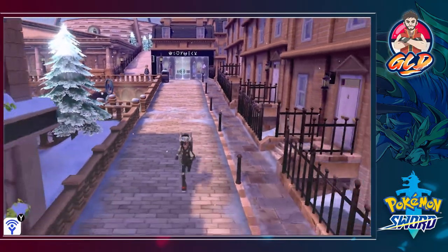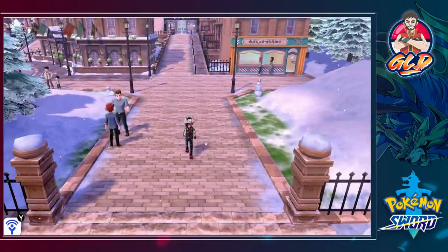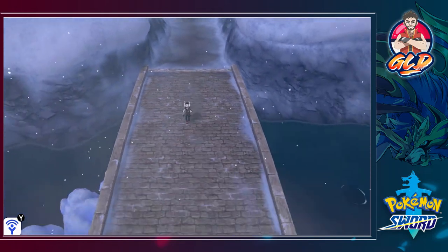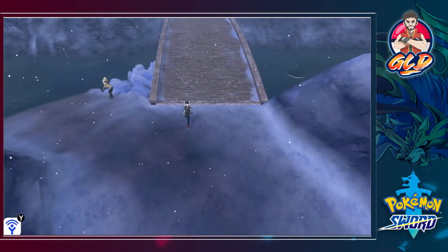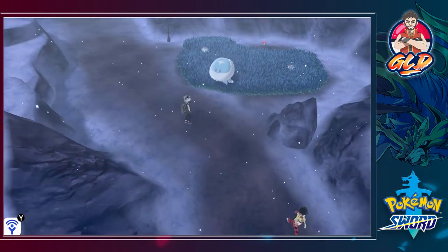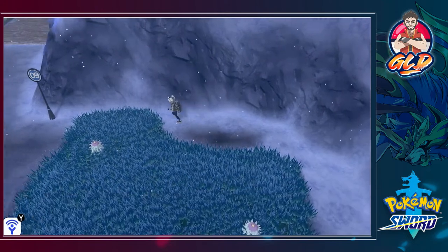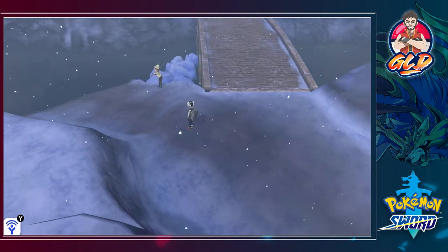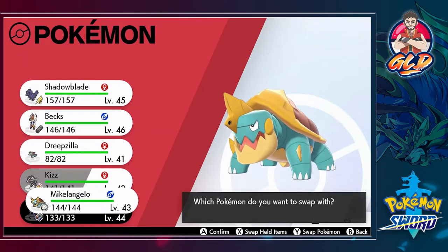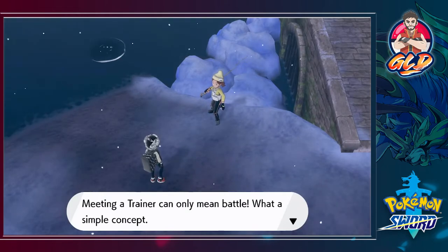Now it's time for us to go to Route 9. On Route 9 we're gonna be crossing a river, a lake, or a ravine - I don't really know - but you're going to find some interesting Pokemon and trainers here. It's getting a little chillier, more Pokemon are out, and the question is how are we gonna cross this river or lake. Look, there's something following me - let's grab this Max Potion. There's a trainer right there, might as well start battling. Let's switch out our Pokemon and use some others.